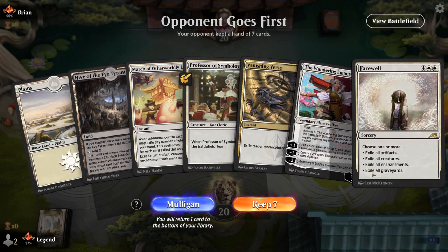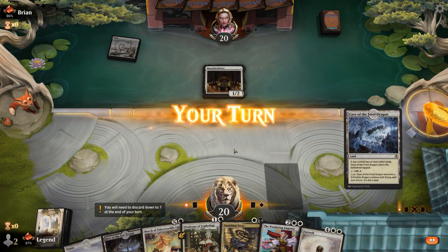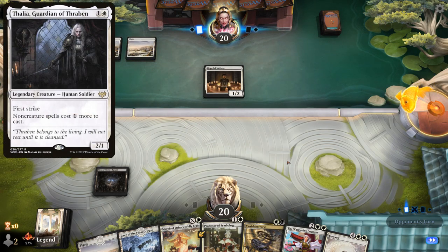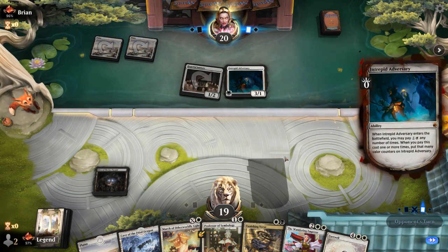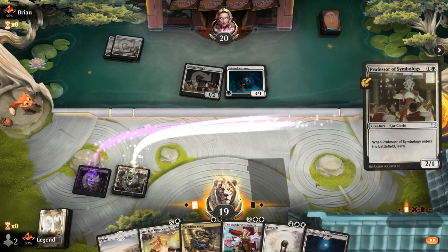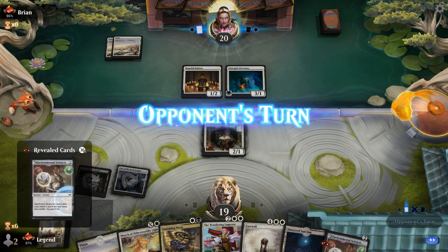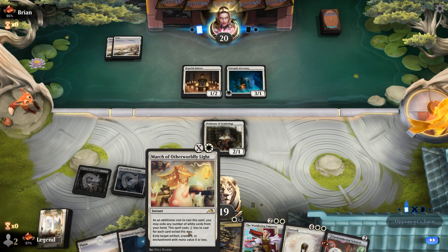We're on the draw with a keepable hand facing white aggro — we've got tools to beat it. Hope there's no Thalia as that could be annoying early, although March can still answer it. It's going to be an adversary. We play Professor to jump in front of it, and Environmental Sciences is the safe choice to make sure we keep hitting our land drops. Sometimes it can be correct to get a white card to pitch it to March.